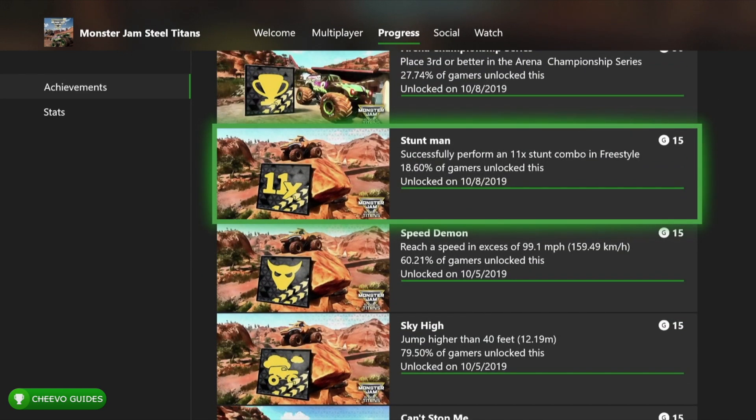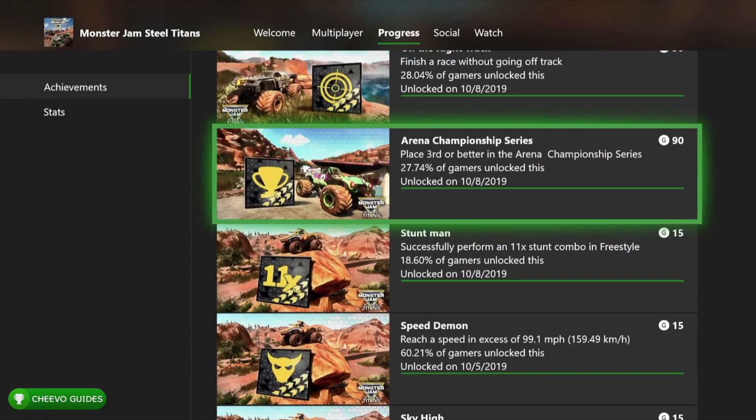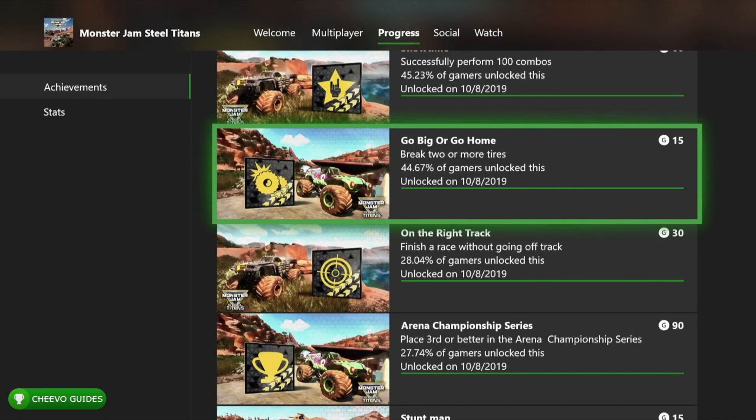Stuntman is for successfully performing an 11x multiplier — you'll likely get that naturally, but if not, run over cars and pick up yellow tokens to build your multiplier. There's also an achievement for the Arena Championship Series. The championship series achievements are worth 90 gamer points each. On the Riot Track is for finishing a race without going off track — just focus one race on it. Go Big or Go Home is for breaking two or more tires — start a freestyle or free roam and ram into things until you break two tires.